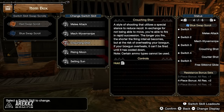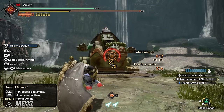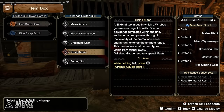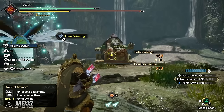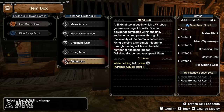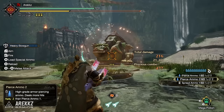For the Heavy Bow Gun, Crouching Shot is a passive shooting style using a special stance to reduce recoil. While you can't move, you fire in rapid succession — the longer you fire the shorter the interval, but risk overheating your bow gun. Rising Moon generates a wire bug ring of iron silk; ammo passing through gains velocity, extending range. Setting Sun is similar but firing piercing or multi-hit ammo through its ring boosts the total number of hits on impact.